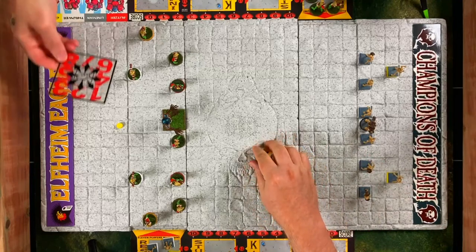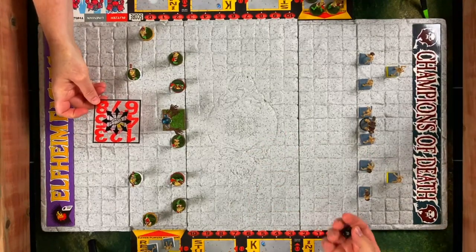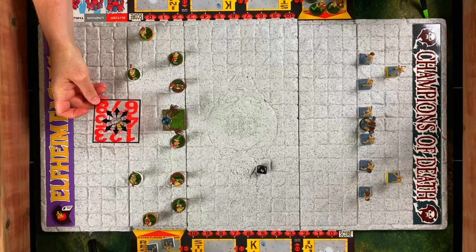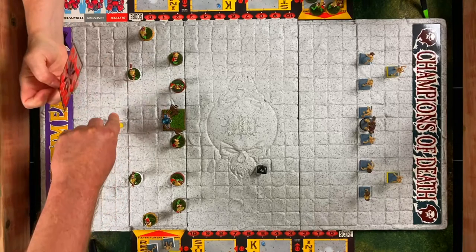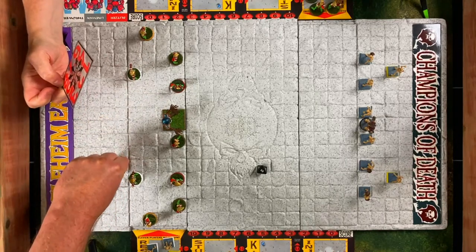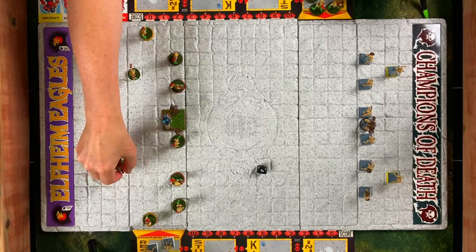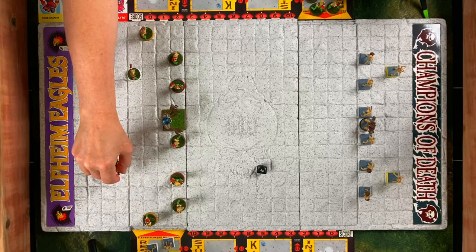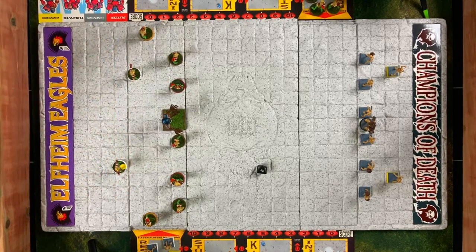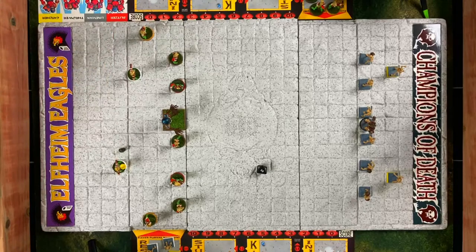We roll to see if the ball lands where it's supposed to, and no, it does not — it's going to scatter. It's veering in the air right now and hasn't landed. It's going to go one, two, three squares off target. If any of your elves can sprint to that spot, they can catch it in the air. We're using a yellow dot instead of a football because it shows up better on screen.